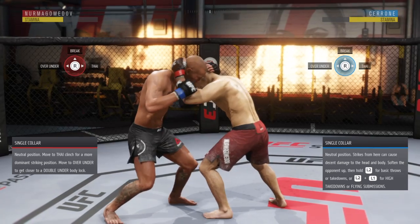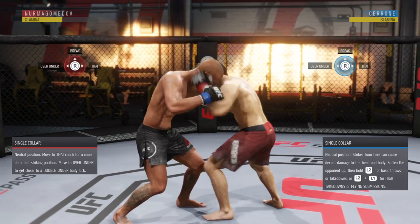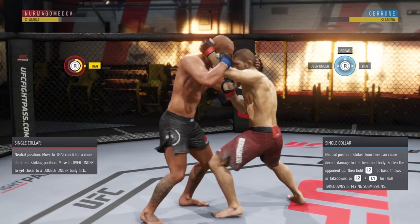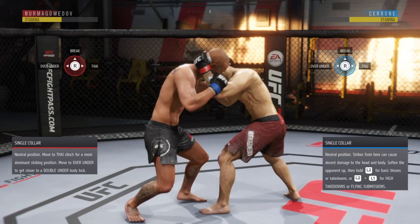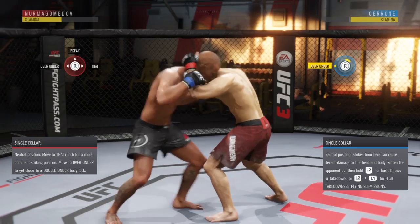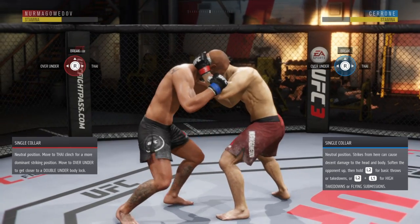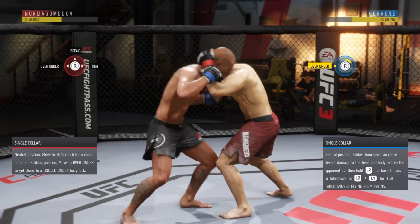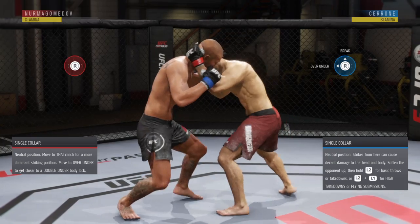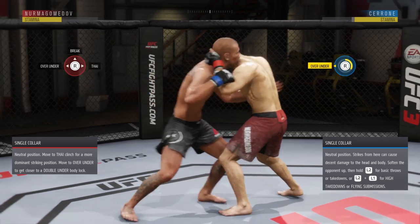We're in Thai clinch — let's say we are Donald Cerrone and we're trying to stop Khabib from moving on us. If you see that front hand slide across your body, R2 into the left is how you stop it. If you see the back hand coming in, that's R2 into the right, because he's going to try to go to Muay Thai. For Cerrone it's just flipped: front hand coming is R2 to the right, back hand moving is R2 to the left. The break and the over-under look the exact same, so if he breaks, let him out — but I don't want him to get over-under position on me, so I'll stop that.